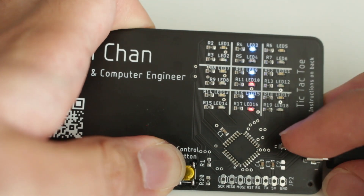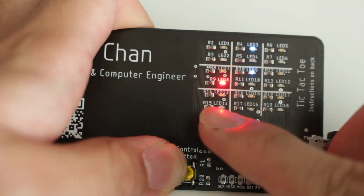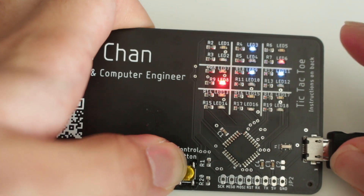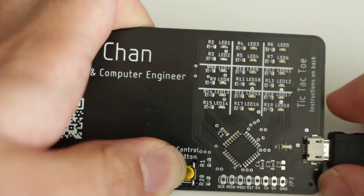Now it's one-player mode, indicated by the one that it draws. For example, if I place a point here, the card will randomly guess a point. Let me just win, which will be pretty easy since again it just guesses. And now I've won, indicated by all the lights flashing blue.